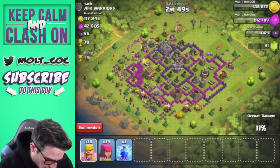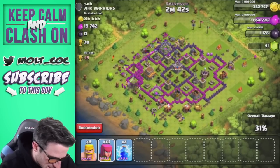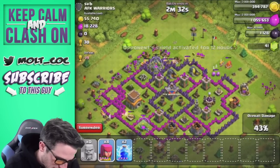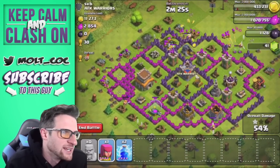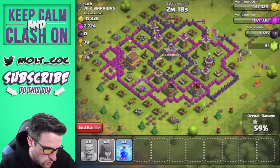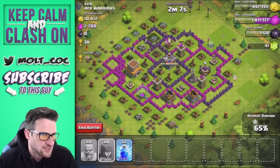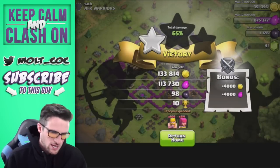We've got a gold storage down here and an elixir pump up top, and it looks like there's a lot of gold in these mines up here. We need to get our archers over there to take that out. That mine had about 49,000 and another one had about 30,000 — the rest of the gold is down in the corner storages. We've hit 60% so we're going to get our league bonus, which is always a plus. We can end the battle right there — 133,000 gold and 113,000 elixir, super easy attack.